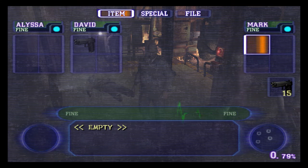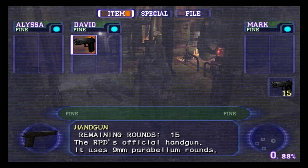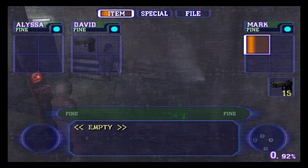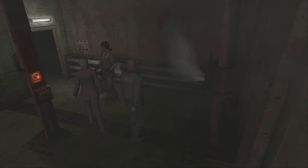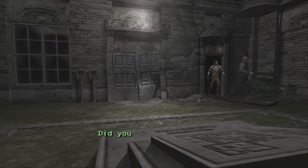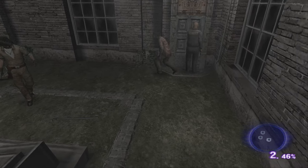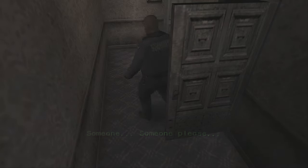Alright, let's see what we got. Alyssa is partner one now and David is partner two. Either way, I'm gonna go pretty fast here so I'm not really worried about them. I just didn't make it.